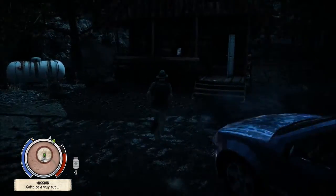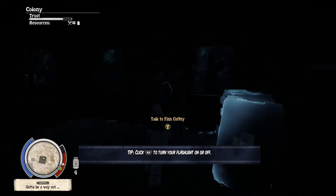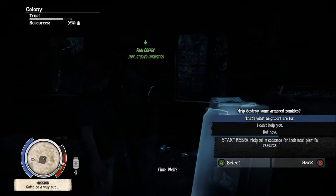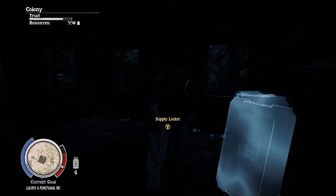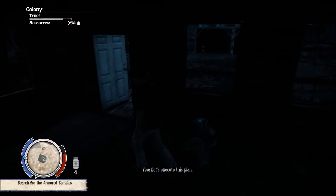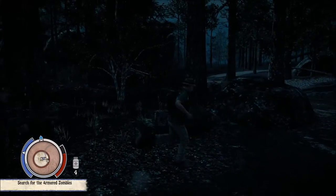Zed Hunt — let's help these guys out. Alright, Colony — Finn, Huffy — that's a name. Alright, well, go ahead, let's do it. Let's execute this plan. Caleb, Kirsten. Okay, let's look for the armored zombies, which is apparently this way.